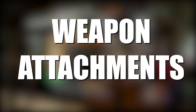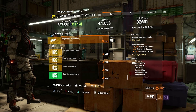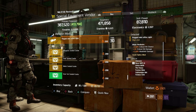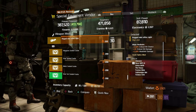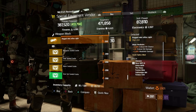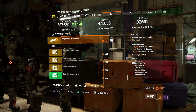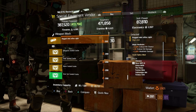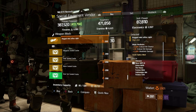Now let's move on to the attachments for this week. In the base of operations at the special equipment vendor, looking at the attachments, there's a pretty nice rugged mini reflex sight with 6.5% crit hit chance, 4% damage, and 5.5% headshot damage. Now this is not the god roll, but it is very, very close with all of the headshot damage, crit chance, and crit damage. This is a pretty nice one to have if you are looking for something like this to help out your build.